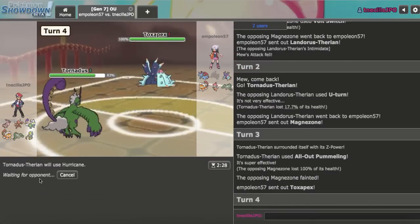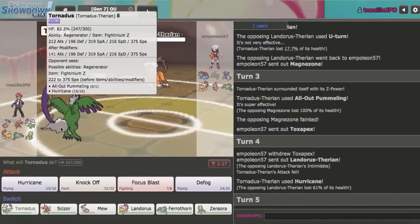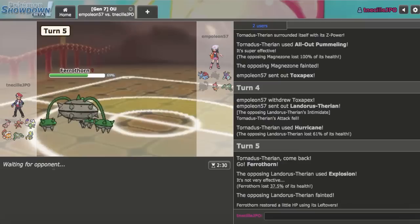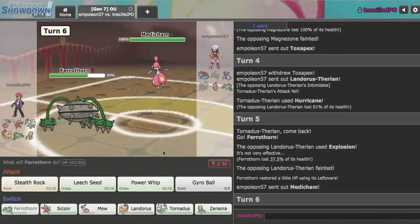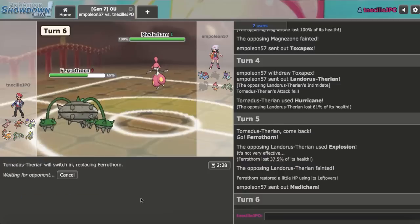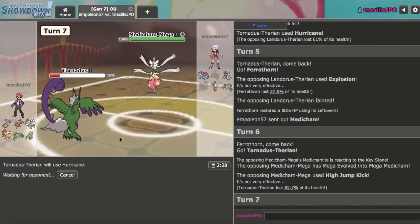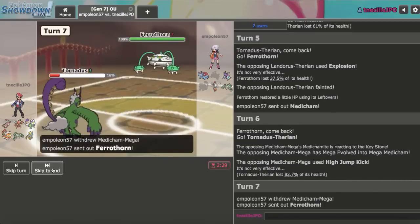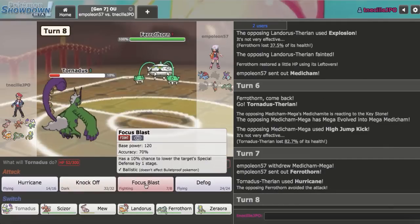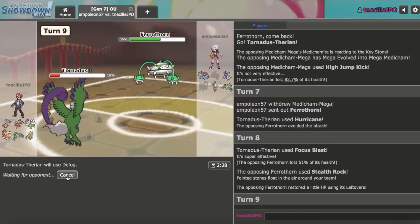Toxapex comes in. I'll just Hurricane first. As they go Landorus, I'm in range of a Scarf Stone Edge so I'm going to pivot to Ferrothorn as they Explosion — also not that big of a deal. Medicham is the next bring-in. I'll go Tornadus on this as High Jump Kick isn't going to knock me out. I can just Hurricane here. Moxie Mence — is that a problem? I unfortunately missed hitting Ferrothorn, which I guess is not the biggest deal. I can try to Focus Blast and I do hit that. I just Defog here every time.